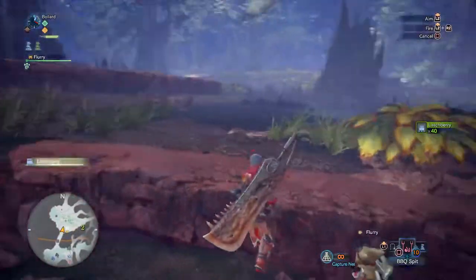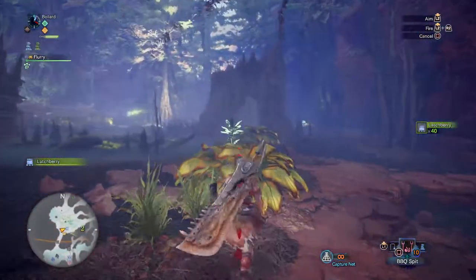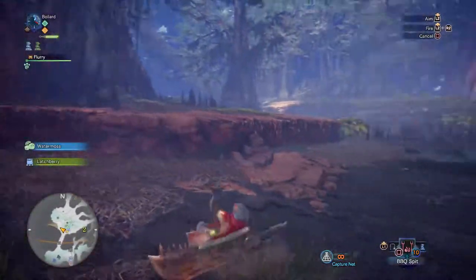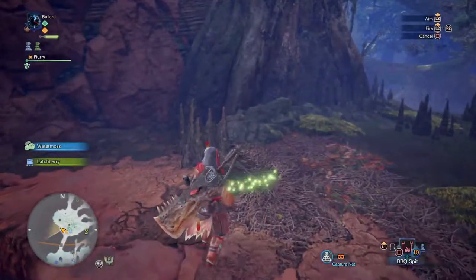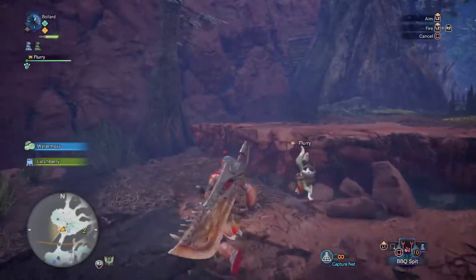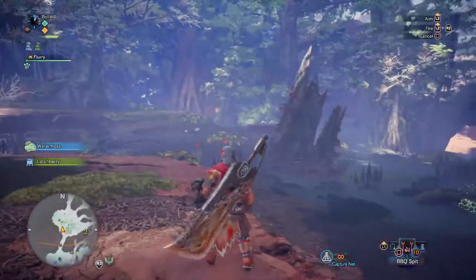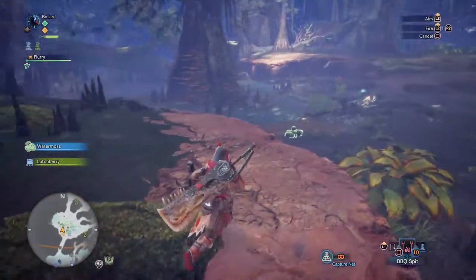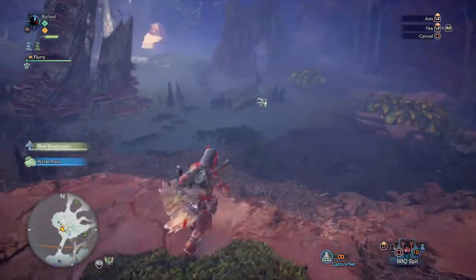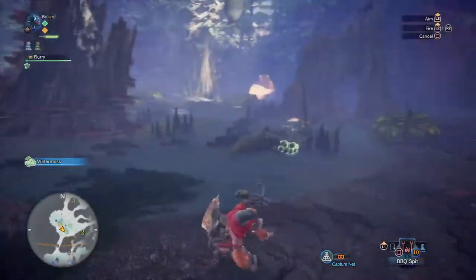I was watching some gameplay with Eriks earlier and he realized that on this map you can get the ingredients you need to make a tranq bomb. So you can use the existing shock traps or pitfall traps to capture a monster if you want, instead of killing it, which is always fun.